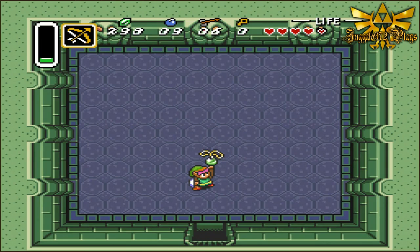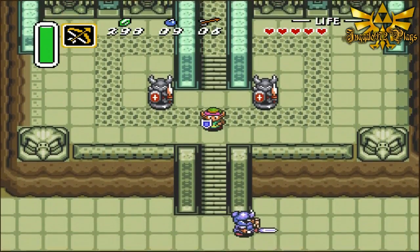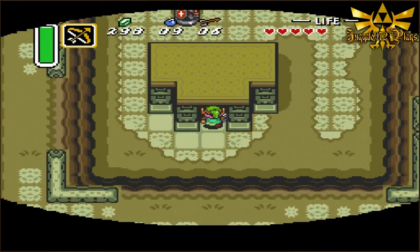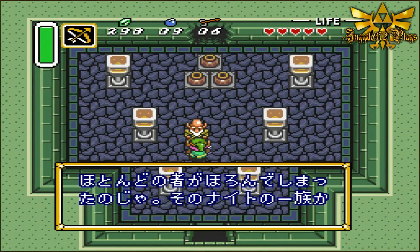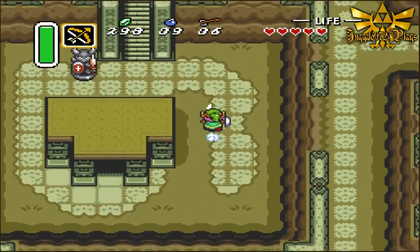And we got the first pendant! First pendant from the Eastern Palace. Got another heart piece. Let's go talk to Sahasrahla — I forgot how you pronounce his name, Sahasrahla I think. The Pegasus Boots! Time to dash already.